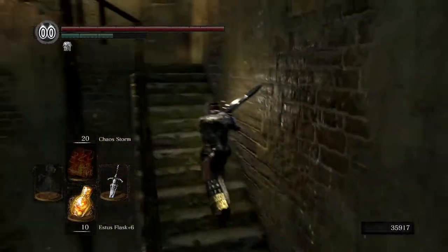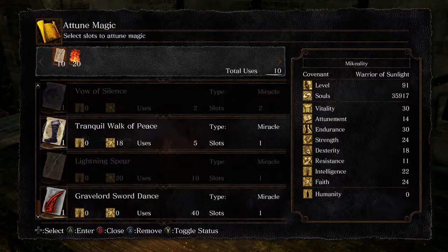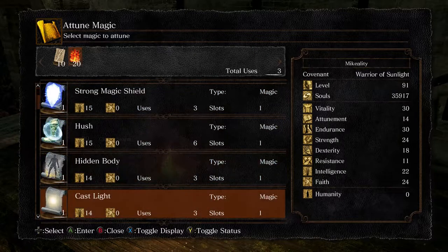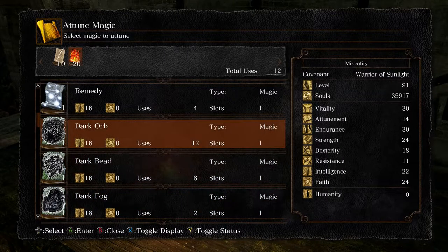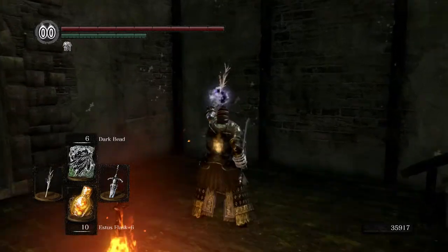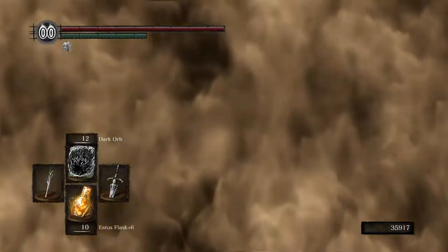Before we fight, let's change up our spells. Chaos Storm and Tranquil Walk of Peace probably aren't going to be too relevant here. We're going to want some projectiles for the Moonlight Butterfly. Lightning Spears are pretty obvious. Soul Arrow on its own kind of sucks. Dark Orb might be cool — ooh, Dark Bead! Let's try that. Let's be a Dark Magician today. Dark Bead is like a shotgun, and then Dark Orb. That's going to come in handy.